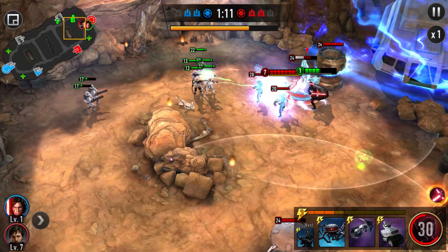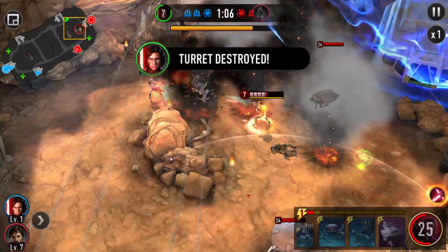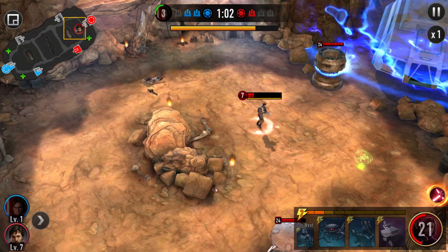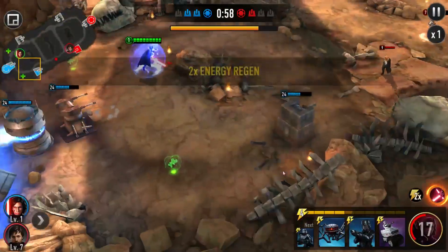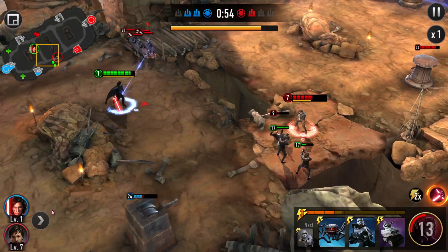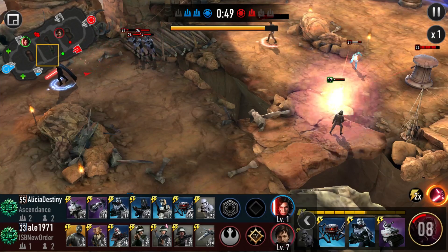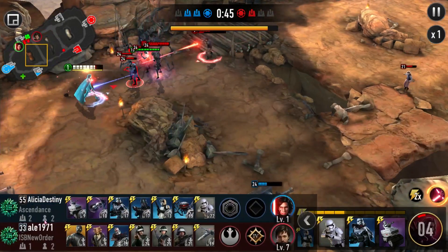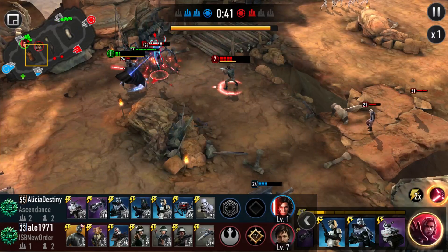These are level 17 heavy gunners that aren't being used by Empire, so they don't get the set bonus and they don't get data cards. I don't know if this is really showcasing what Kylo can do or more showcasing the deck, because right here I am outleveled — he has higher levels than me for the most part. He's got level 24 commons to my 22, though I have higher rares and our epics are about the same.